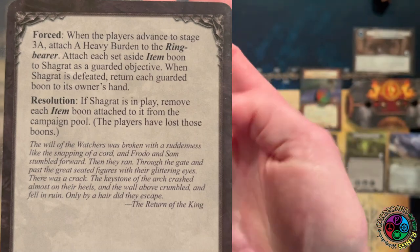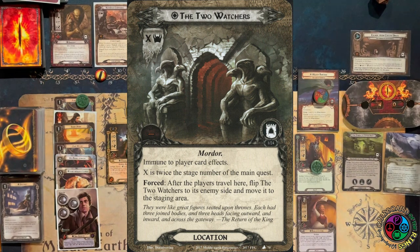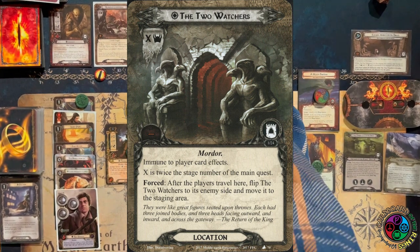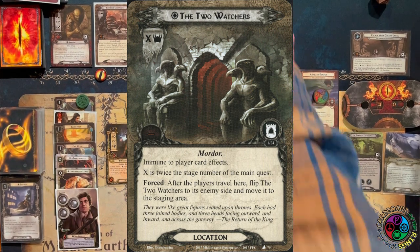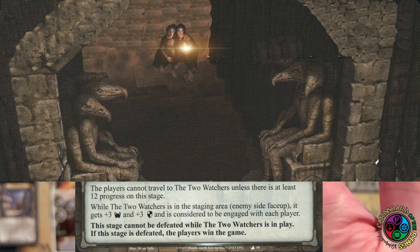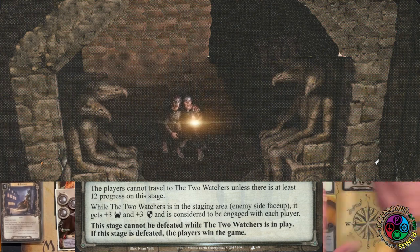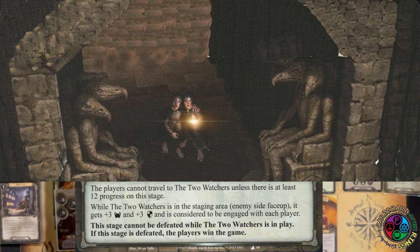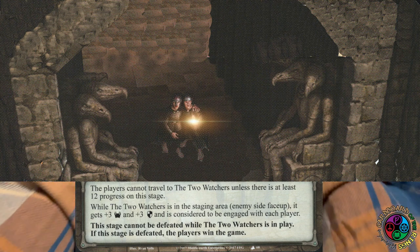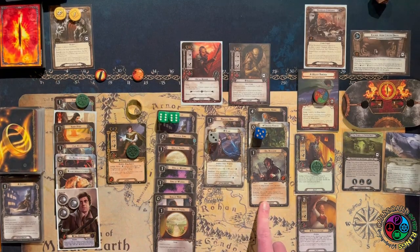Shagrat has the Mithril shirt right now, and we add the two Watchers back to the staging area location side face up — it's a 6-threat location right now. Basically we have to run out of here and get past these two Watchers. Side 3B says the players cannot travel to the two Watchers unless there's at least 12 progress on the stage. While the two Watchers is in the staging area enemy side face up, it gets plus 3 threat and plus 3 defense, is considered to be engaged with me, and we can't win while it's in play.